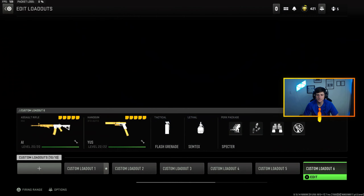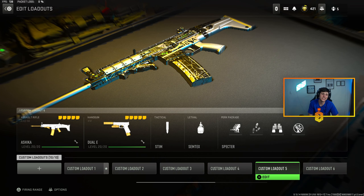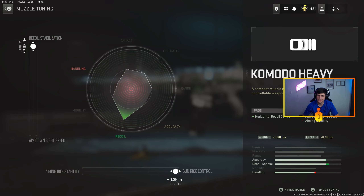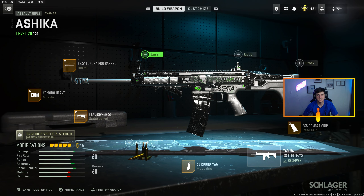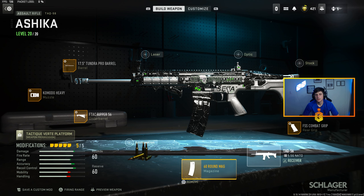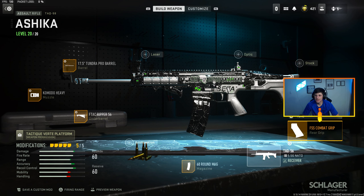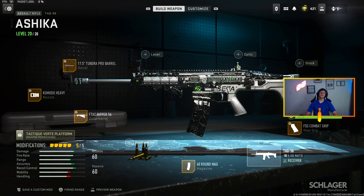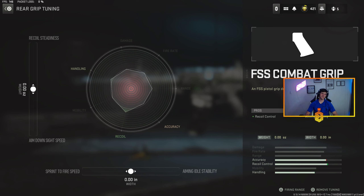Going on to my custom class 5, I got my TAQ-56 Ashika build — same concept, it's gonna have the Komodo Heavy maxed out, everything maxed out. We got the 17.5-inch Tundra Pro barrel maxed out, F-Tec Gripper 56 maxed out, 60-round mags, and the F-Tec Combat Grip which I actually didn't tune. I feel like that's a really fine balance between recoil steadiness and on-side speed, sprint-to-fire, and aiming stability. I'm not willing to sacrifice recoil steadiness when it's already a laser to get more ADS speed, or vice versa ruin how much of a laser it is.